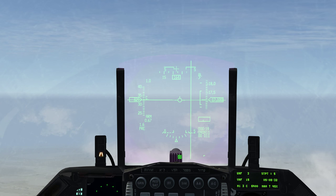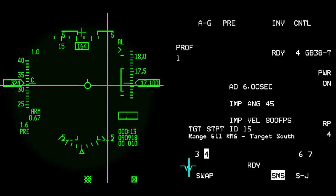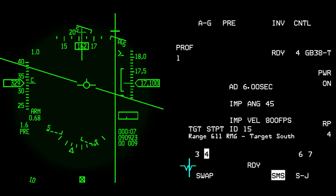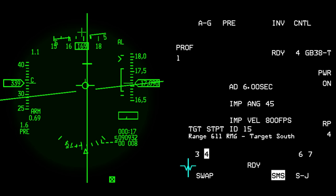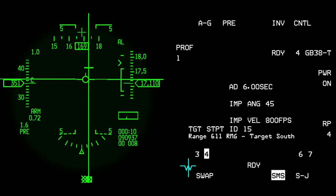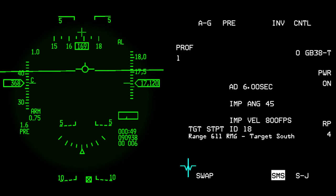This is going to be a massive anti-climax — most of the video is nothing. I'll switch to HUD view. Let's go to target 15 just to make sure we're going in the right direction. This is the pull-up cue; I'm not doing anything right now, just letting it fly — a bit slow actually, let's speed up. The ASL is coming down, so I'll hold the pickle button down — five seconds — pickle button down, and the bombs go 1, 2, 3, 4.